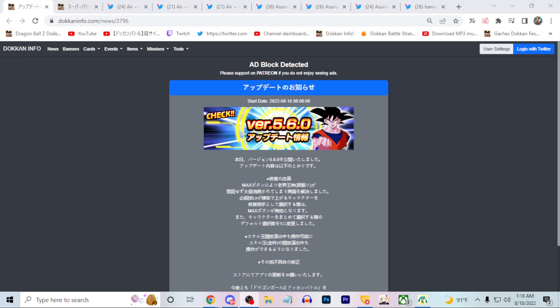The JP Dokkan data download for version 5.6.0 has finally come out, so we'll go ahead and cover everything. It is somewhat similar to the global data download we had earlier tonight, but there are some differences, so I decided to cover it in a separate video.